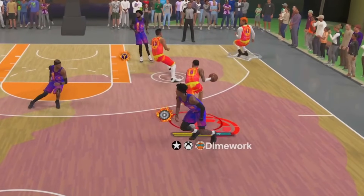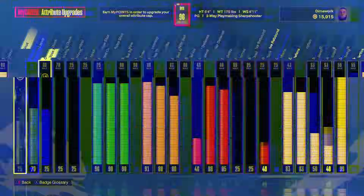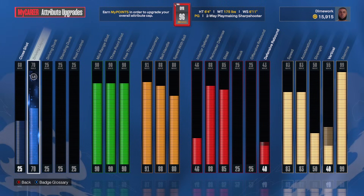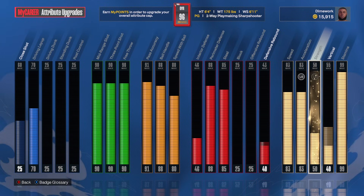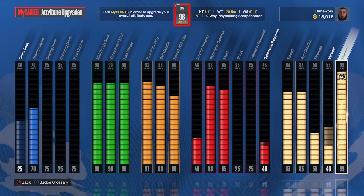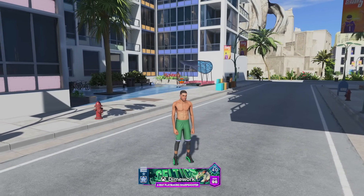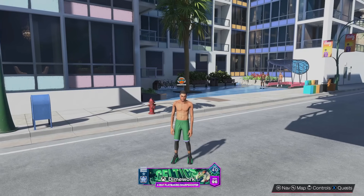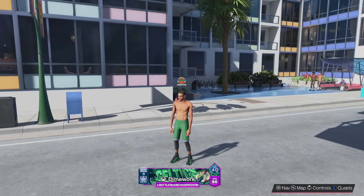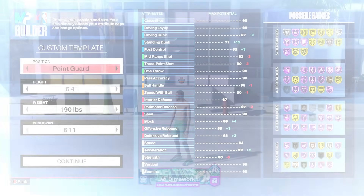I made this build in like October or something like that, so around that time you're still trying to figure things out and really learn the game. Here's a quick look at what my build looks like — besides the finishing, the build is pretty well rounded. But like I said, if I could make it again I'd definitely change some things up. When I hoop on this build I'm usually having a lot of fun and winning games, so I don't really have intentions on remaking it right now, but I'm gonna get into the builder and show y'all what I would do differently knowing what I know now.